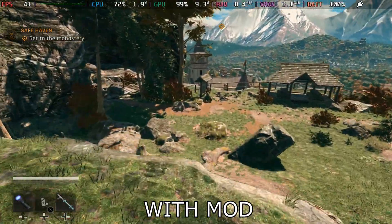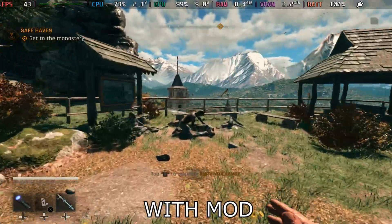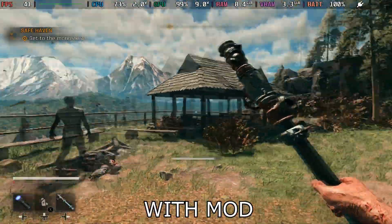By the way, this is all tested with all settings set to low and XCSS set to balanced. In my original Dying Light the Beast video I compared XCSS, FSR, and TAAU, and I still think XCSS looks the best on the Steam Deck.